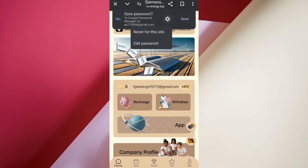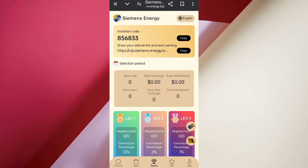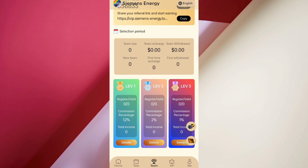Now I will tell you how to earn referral commissions. Come back and click on Invite. First, copy your referral link and share it with friends. In level 1 you will get 12% commission, level 2 will get 2%, and level 3 will get 1% from your team's earnings.